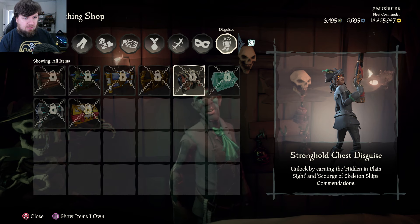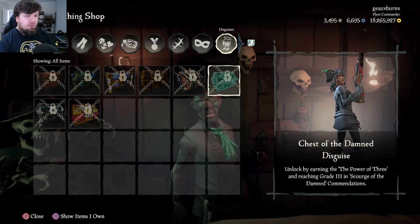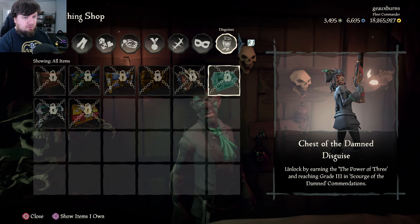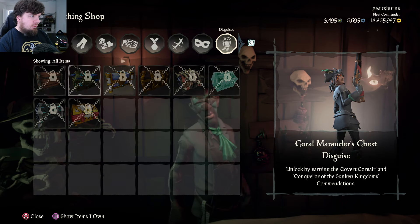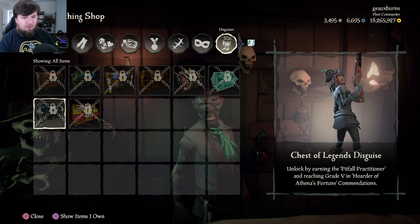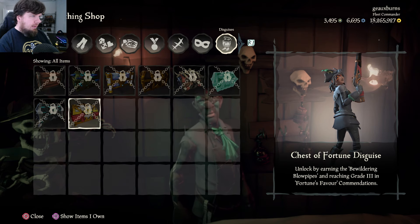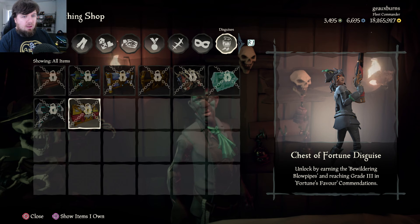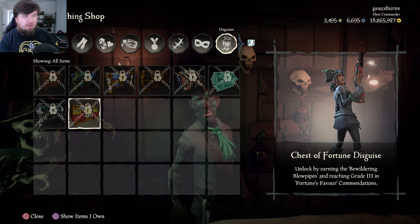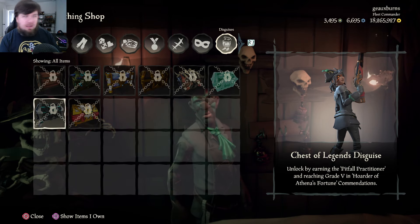The Stronghold Chest requires Hidden in Plain Sight and Scourge of Skeletonships. The Chest of the Damned requires Power of Three and Grade Three in Scourge of the Damned accommodations. The Chest of Legends disguise requires Pitfall Practitioner and Grade Five for Hoarder of Athena's Fortune. The Chest of Fortune disguise requires Bewittering Blowpipes and Grade Three in Fortune's Favor. I think these last two are ironically probably the two chests you don't want to disguise yourself as.